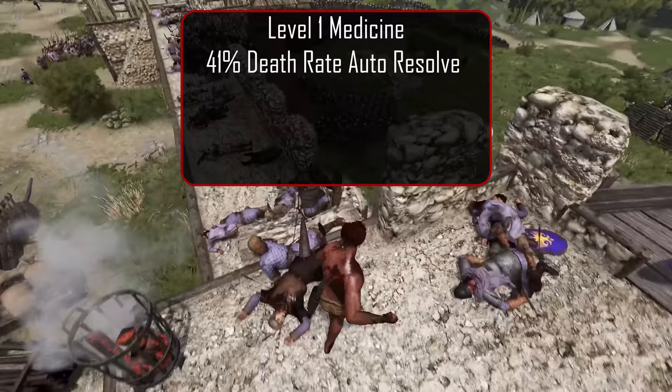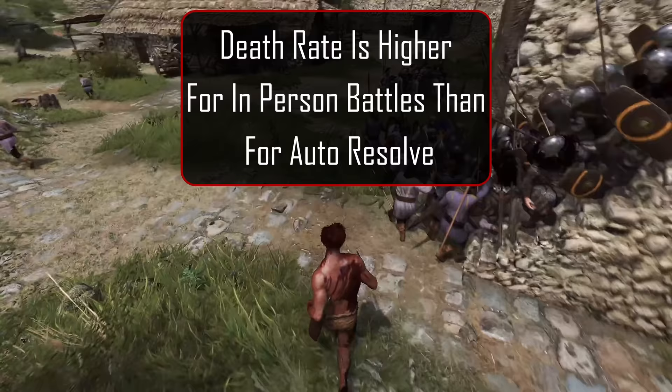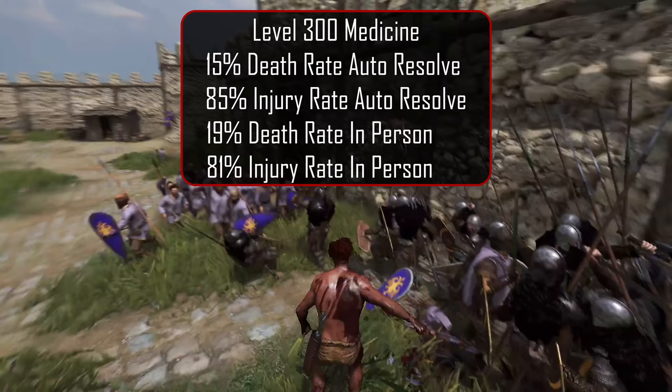At level 1, the death rate is 41% and the injury rate 58% for auto-resolve, and 46% death rate and 53% injury rate for in-person battles. Notice the casualty rate was a bit higher for in-person battles. By the time we reach level 300, we can cut our death rate down to 15%, which is 173% less casualties from level 1.